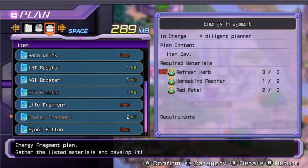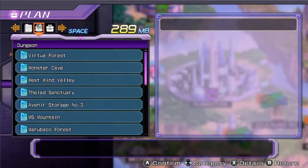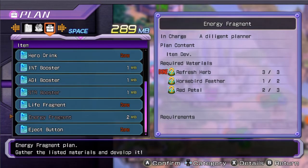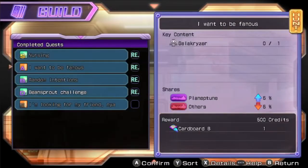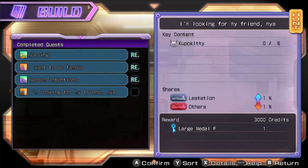I wish I could get Energy Fragments though, because I think I need them for this. The good news is we can pick up Horsebird Feathers from Halo Mountain. Red Petals, I guess, are the same thing — you can deal with flower enemies, so that can hook us up just fine. Let me go report a quest. I did get some Radish Leaves from the Radish enemies on Halo Mountain, so we're good there. Still haven't found the Koopo Kitties, so I guess they're gonna be tough.